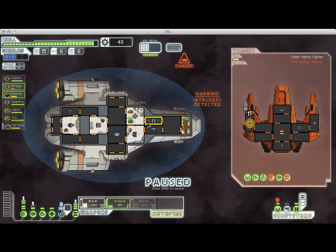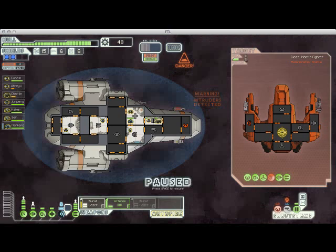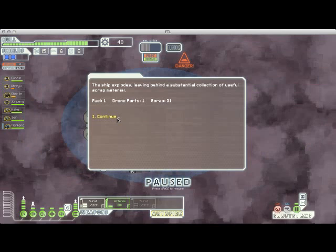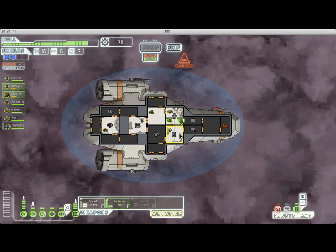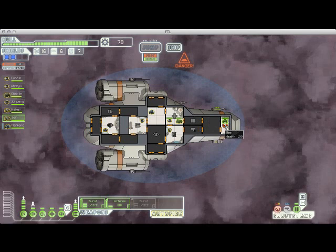Both of my guys are getting low on health, so I'm going to have them run off. The Mantis will focus on destroying my piloting, but since the enemy ship is basically sitting dead in the water I'm not too worried. They've moved on to my sensor room, but with the enemy ship destroyed they actually teleported right back to it just before it blew up. The AI is funny — they saw their ship was low on health, teleported back to repair it, and arrived just in time for me to blow it up with them on it.